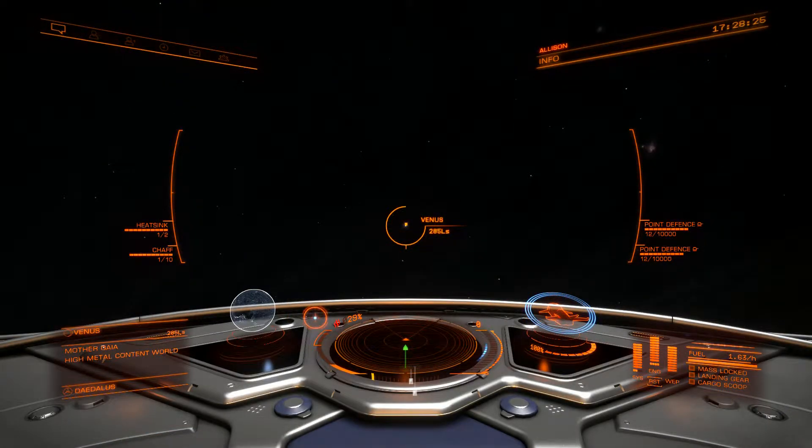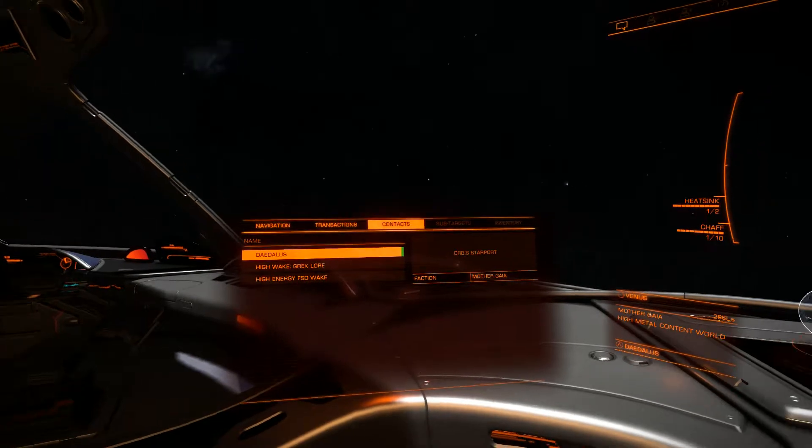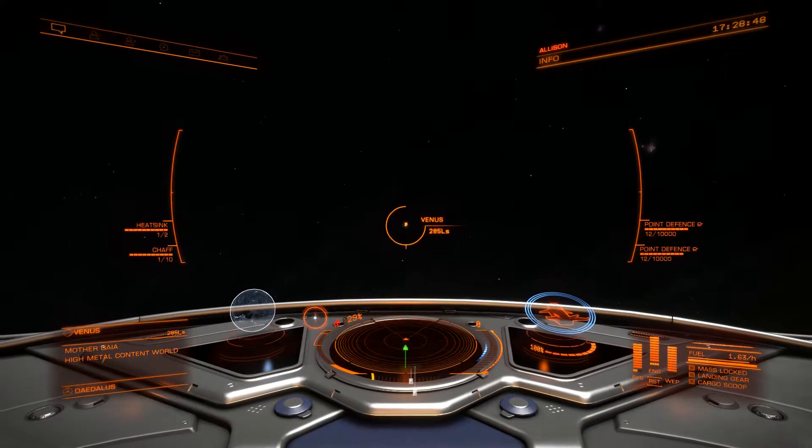This is Druid4574, and this will be another Elite Dangerous training video. I'd like to talk about the basics of supercruise, which is one of the two functions of your hyperspace drive on a ship. I'll be flying a Beluga liner, a much larger vessel than the Eagle we were using before, but it shouldn't matter for supercruise — all ships do that in more or less the same way.